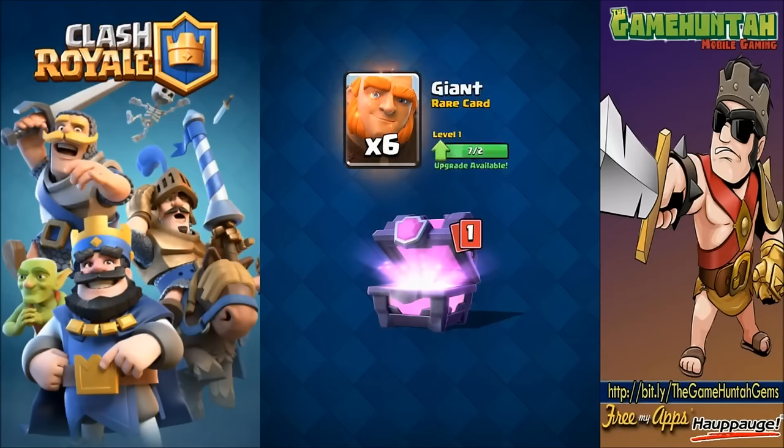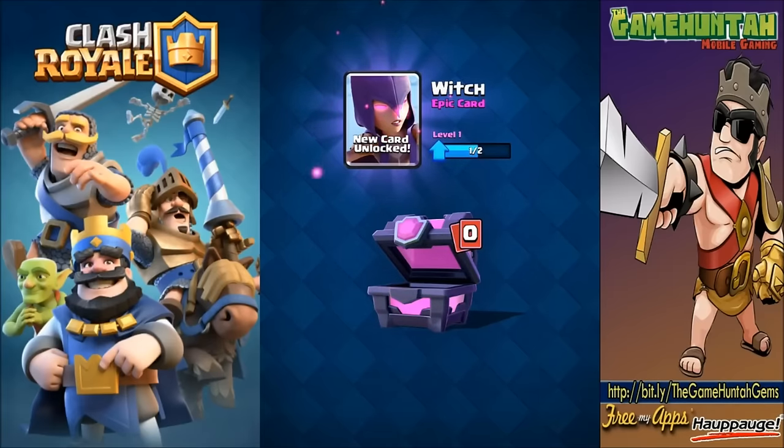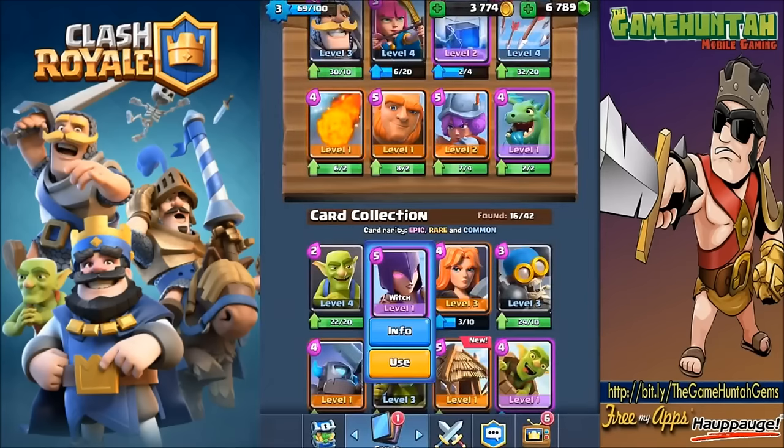Arrows are something I really want to upgrade. We got the giant - that's actually big! And we have the witch - finally, another card I really wanted to get! Let's take a look: summons skeletons, glowing pink eyes. Hit points 500, damage per second 50, area damage 35, skeleton level seven, spawn speed 7.5 seconds, hit speed 0.7 seconds, targets air and ground - that's good, medium speed, range 5.5, deploy time one second.